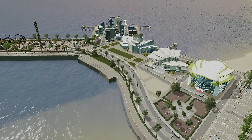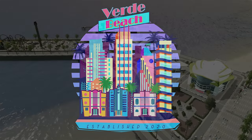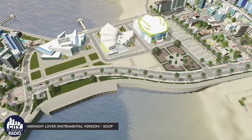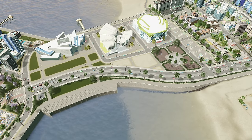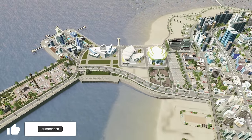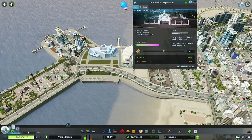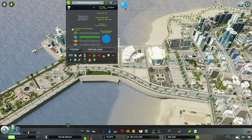Welcome back to City Planner Plays where we are building the city of Verde Beach. We're going to be doing a ton of work here at the jetty today — I'm calling it the Hamilton Jetty, which was mentioned in the YouTube comments and Discord. We have the exposition, the pier hotels, and I think I'm going to rename this area.